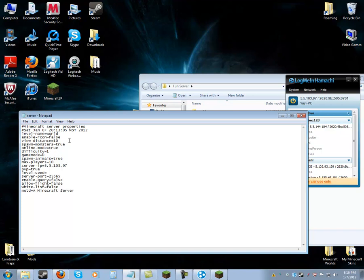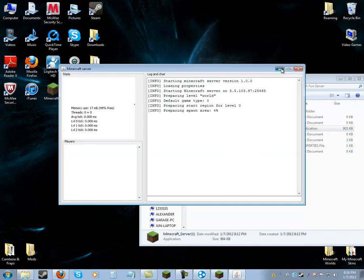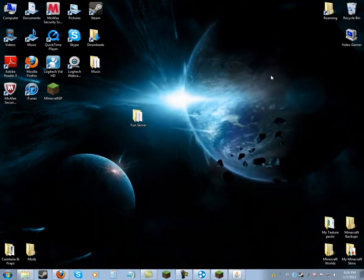Spawn monsters — yeah, true. View distance, you don't have to mess with that. Level name, you don't have to mess with that either — that's just if you want a name. And that's it, so you would click Save and exit out of that.